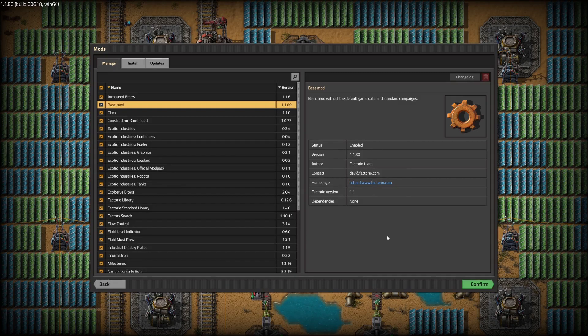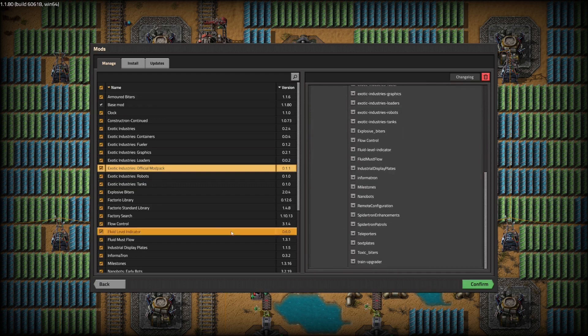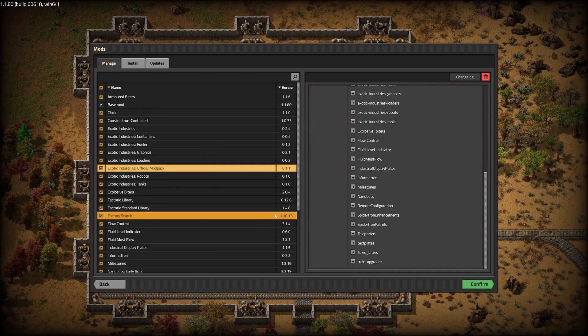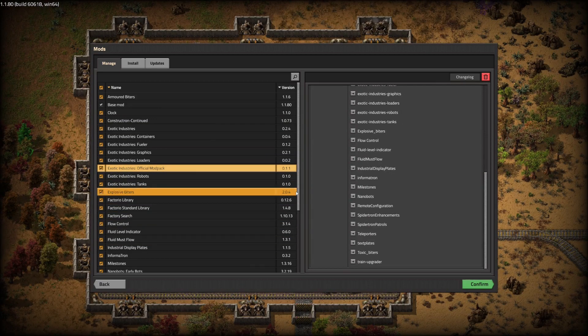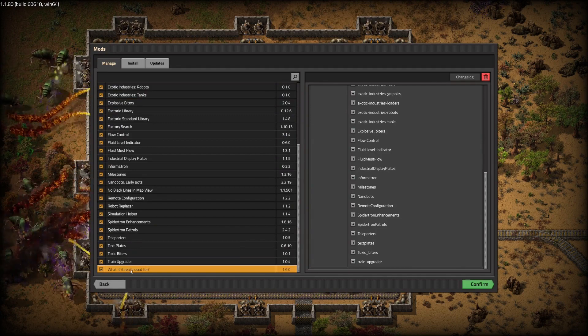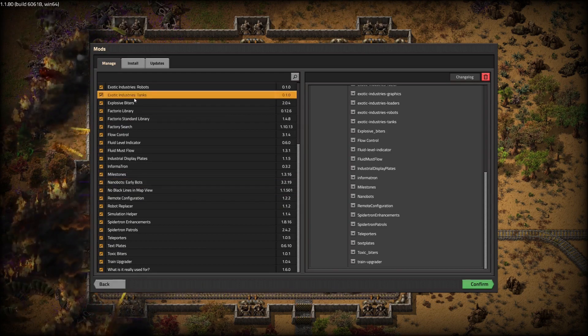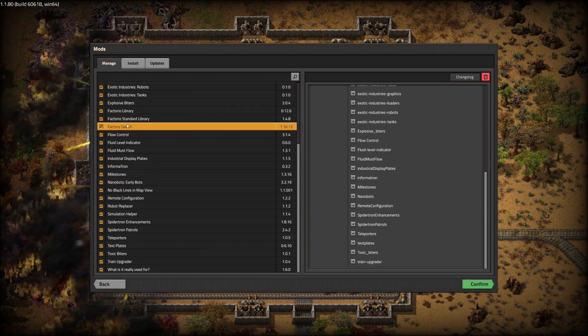Hello and welcome to another Factorio episode. This time I'm starting a new series on the Exotic Industries modpack. I've installed the whole modpack, which is all the mods listed here, and of course you will find them there as well. I added a few more things like the clock, the 'what is it really used for' mod, the no black lines and map view mod, factory search — very important.